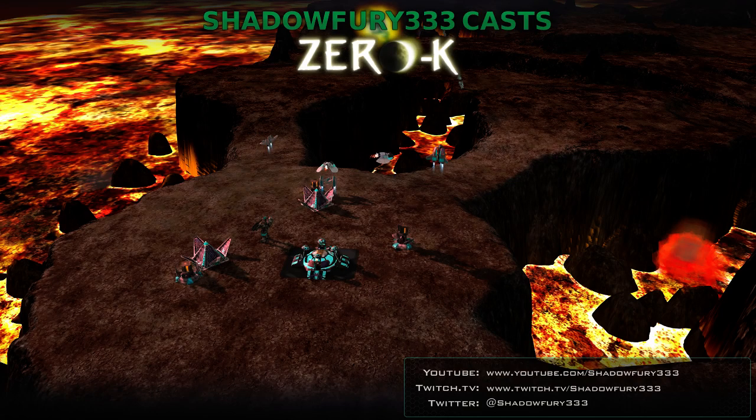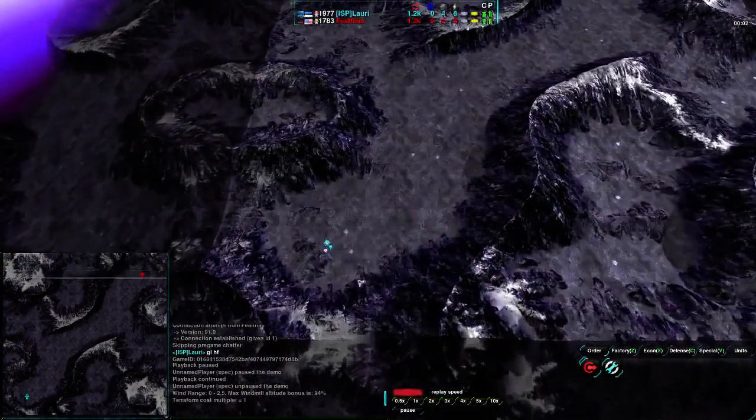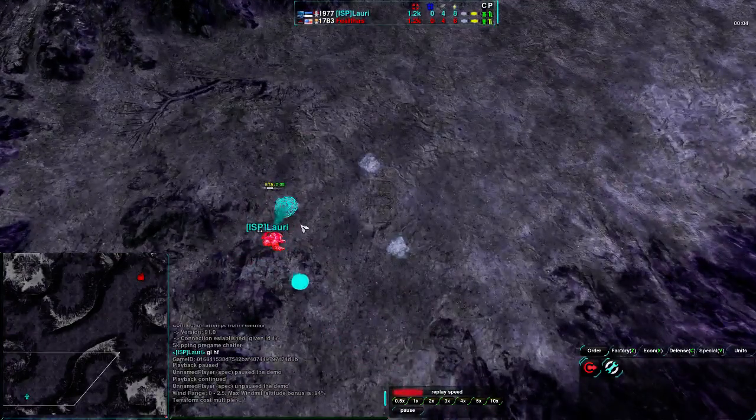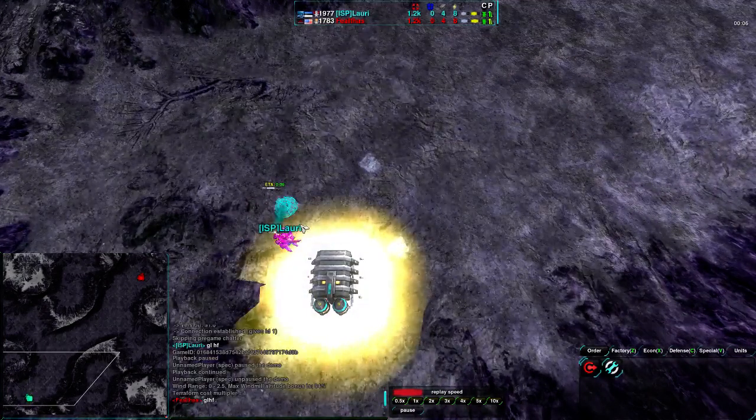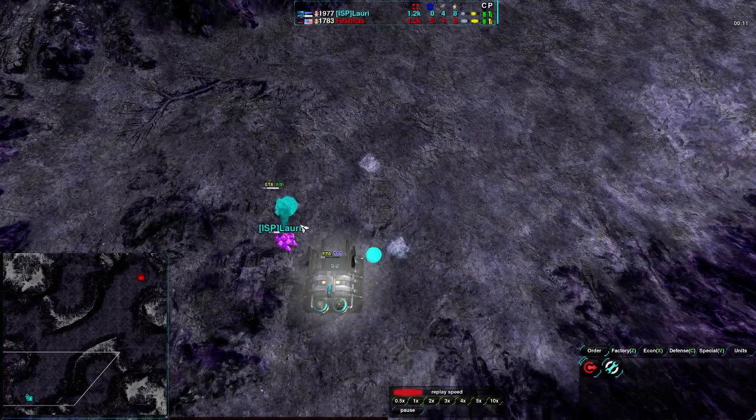Welcome back, 0k fans, to another exhibition match — the second match of the day. It's going to be between Lauri and Felthas on Obsidian. A bit of background: Lauri is basically about the fourth best player in 0k right now, somewhere in that area. It's a bit of a tight arena around that range, but he is definitely one of the better players.